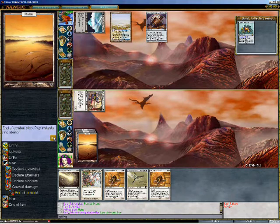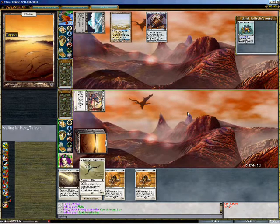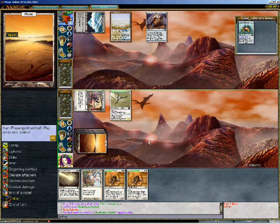It's looking like a pretty easy one for me right now. Cloud Chaser Kestrel — add that to the board, that gives me four power. 18 divided by four isn't a real number, but it will work.